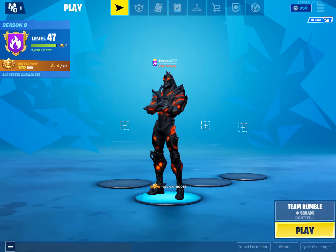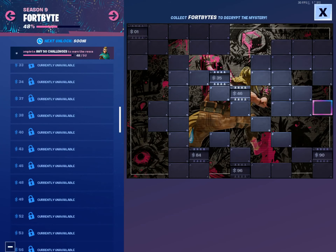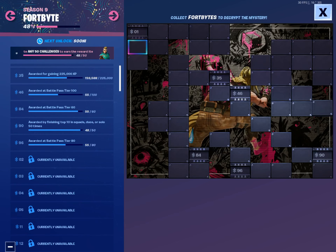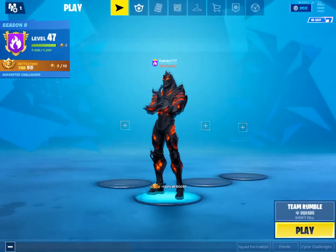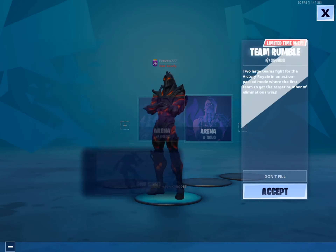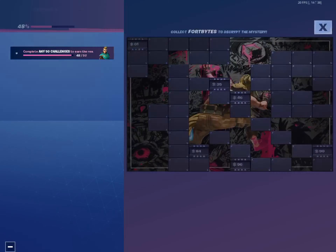Welcome back to another video. Today we're doing Fortbyte number something. It's unlocking soon — it's 7:59, it comes out at 8. So we're going to go straight into a team rumble after we see what Fortbyte it is.